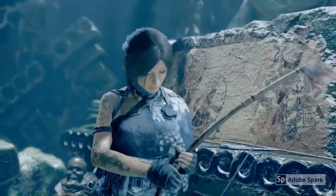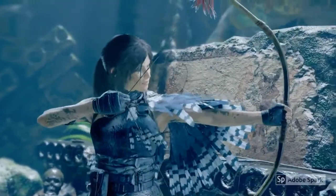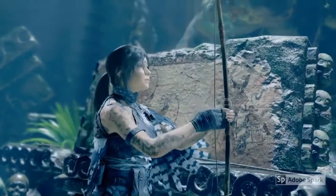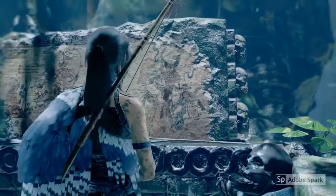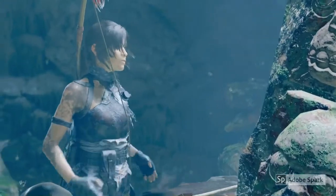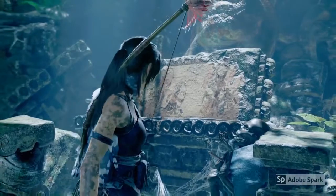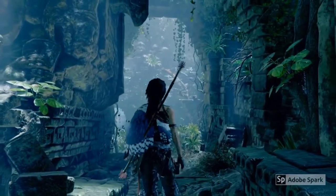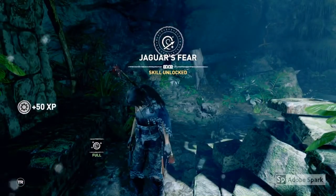When you get to this point, Lara will automatically interact with the altar and you'll collect this bow here. You'll also unlock the Jaguar's Fear ability. Now that you have the bow, you'll be able to craft some fear arrows, and in order to do that you will need some of the spiders or beetles that you can collect once you have the Owl's Meal ability.